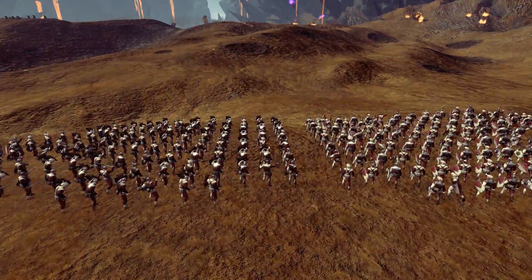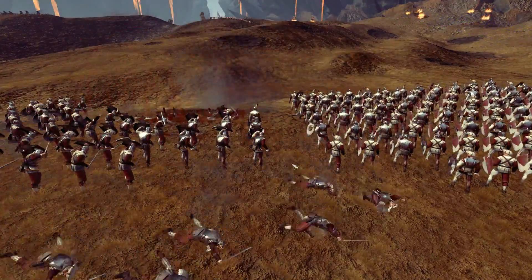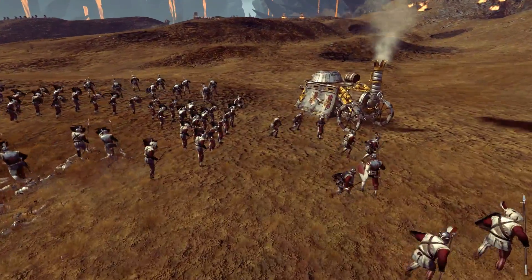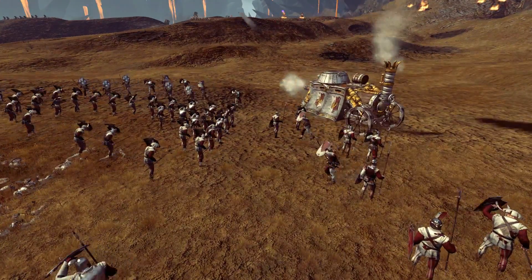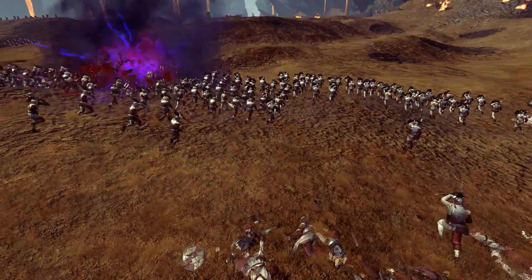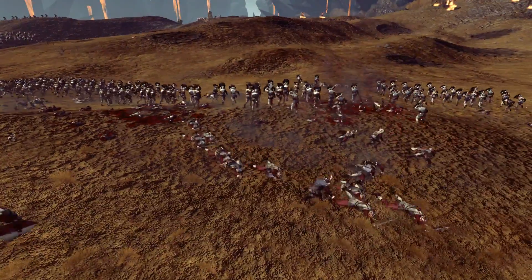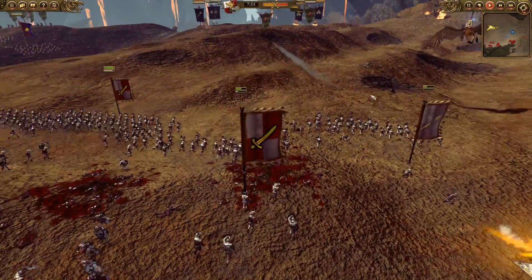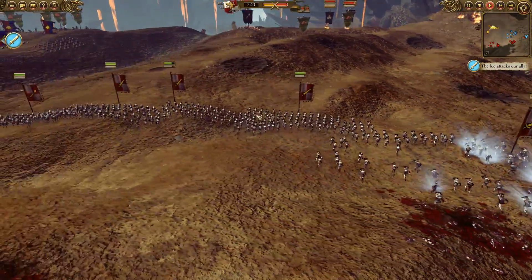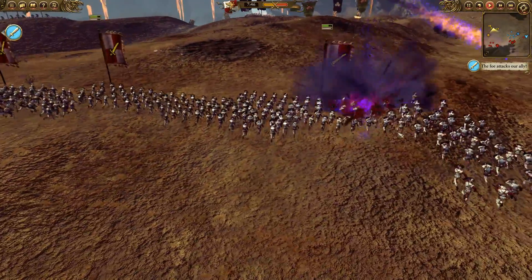And here we go — first shots fired. The Hell Cannons are already unleashing. I've got my Steam Tank trying to fire back, but the problem is they already had the hill, so I could get some shots off but not consistent ones. I realized very quickly I need to get my troops up there. But it's not looking good — you can see already the Spearmen's shields are breaking, the Swordsmen are about to break, and morale is dropping. I send Karl Franz up there to try to silence the Hell Cannons.